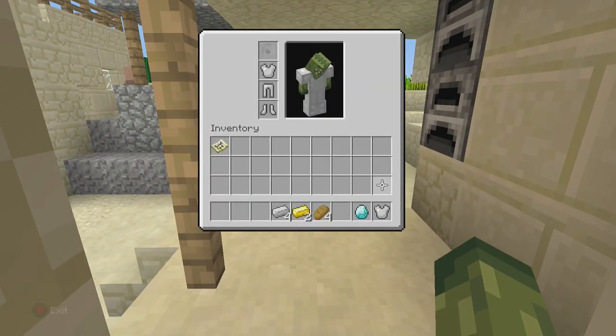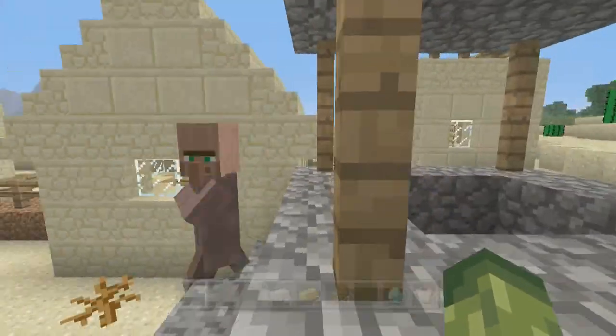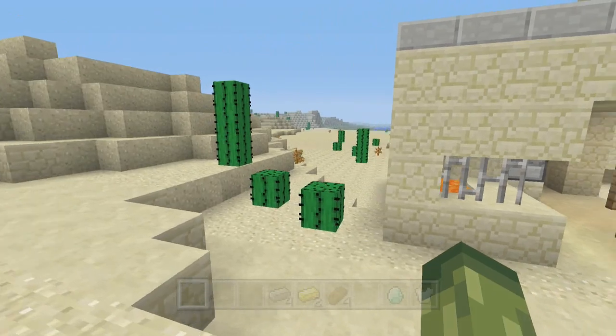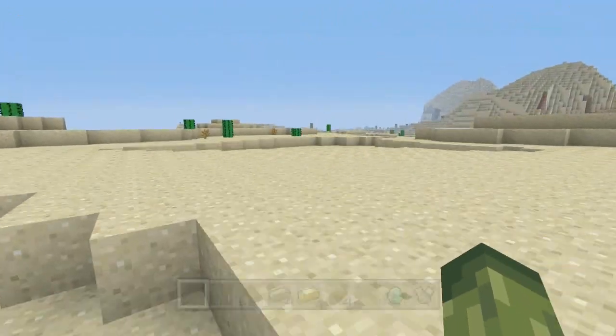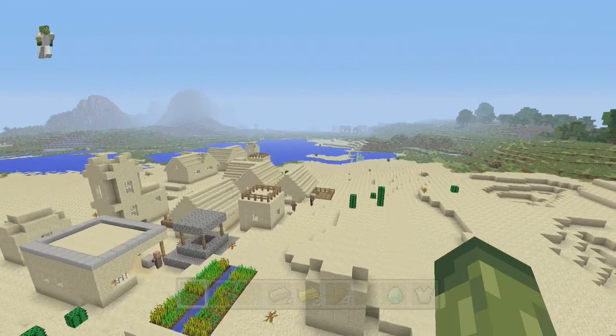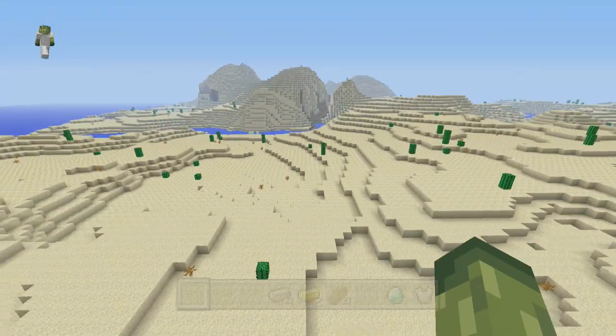Let's see what this blacksmith has: a diamond, bread, iron boots — sorry, iron leggings — gold, and obviously this. This is why I like this seed: we are nearly at a complete set of armor and we don't even have to travel that far. The blacksmith himself must have just adventured into the desert. You don't normally see two villages, and you don't normally see both of them have loot inside.